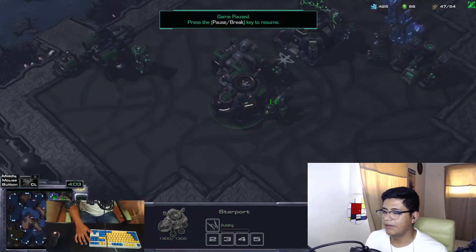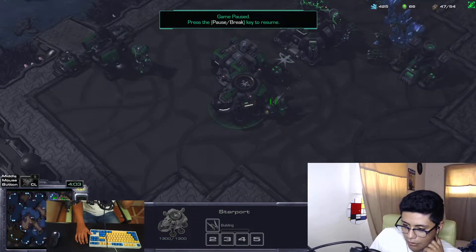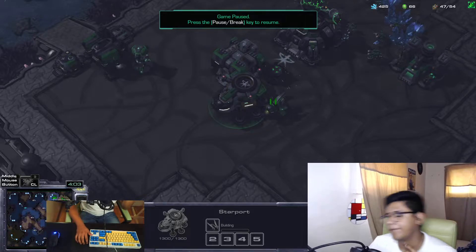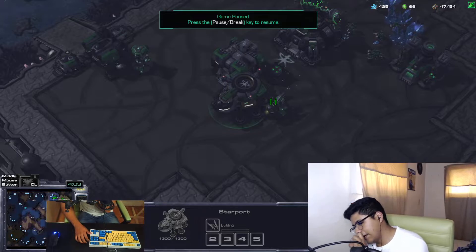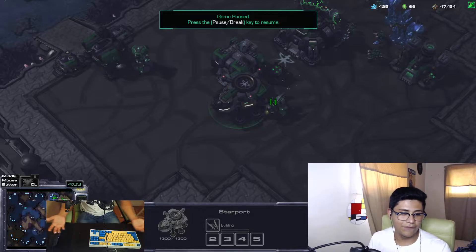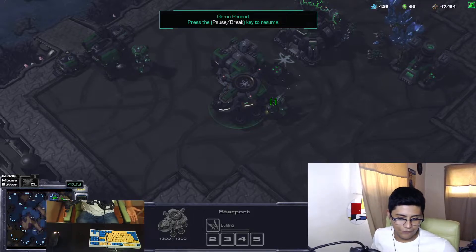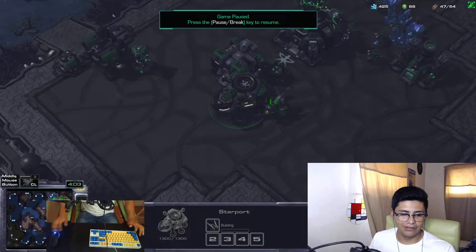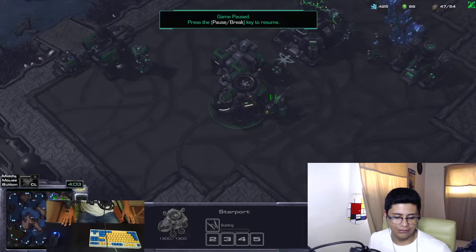I'm going to pause the video now, because I want to talk a bit more about camera movement, DPI, and settings. First of all, this is just a PSA — if you don't already, for your forearm's sake, you want your armrest on your chair to be aligned with your desk. This is not even specific to the game — it's just a good thing to have so you don't hurt your hands and wrists.